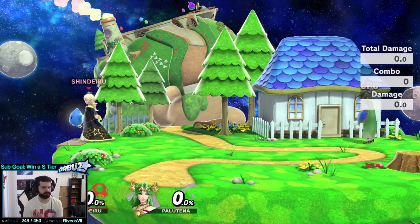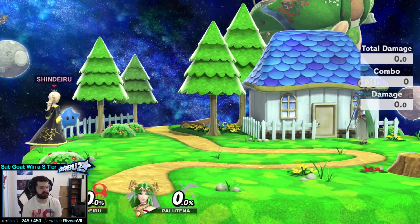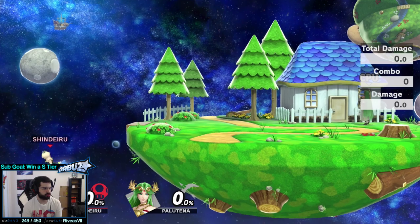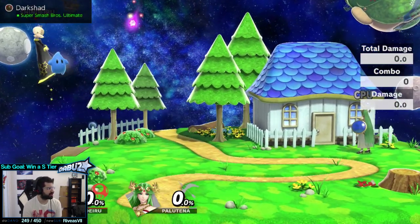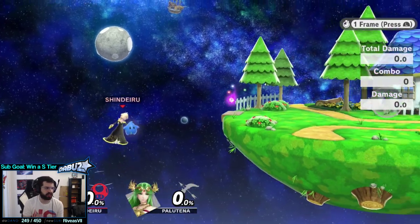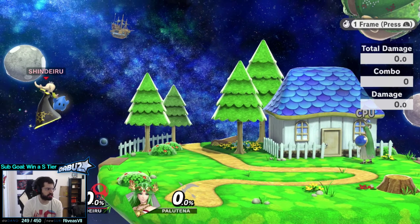Sometimes when you know Luma's going to respawn and you're offstage, it's actually worth stalling offstage extra long until Luma comes back, saving a double jump, and then doing a Luma shot. Get up, immediate jump offstage. A lot of times people are looking for the roll, jump, or shield after getup — so sometimes you can just get up without Luma, jump offstage to burn the timer, and then when Luma's back, do Luma shot on stage and do all your mixups.